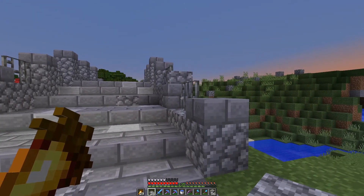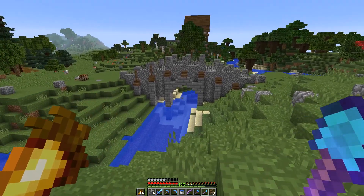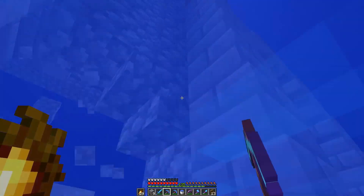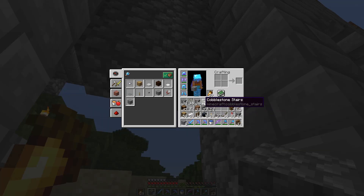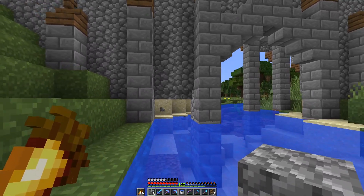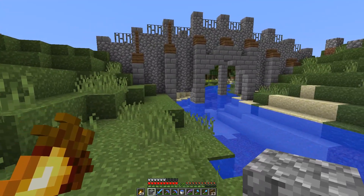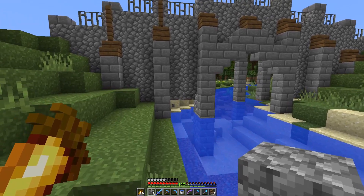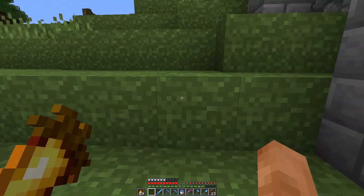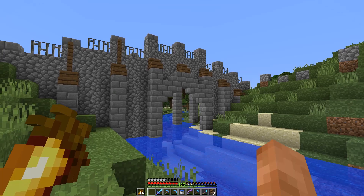How's that looking guys? We got one side on here. I didn't fill in that gap because I wanted the river to go through that little gap there. But I might bring that up another block - it looks too square. If it was three blocks wide we could go up and have a little gap in the middle and it wouldn't look so square. What happens if we just fill this in and have the river going through the middle there? Yeah, that's not that bad guys - I like that. Okay, that's one side. I'm gonna do the other side and then we'll start adding details.